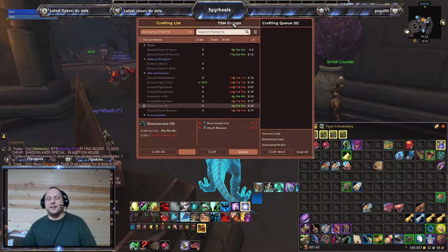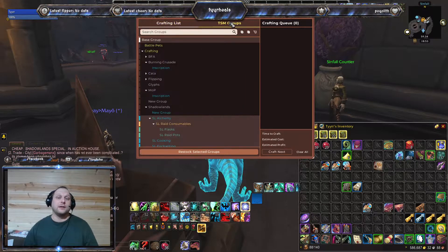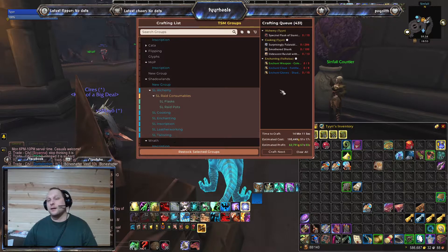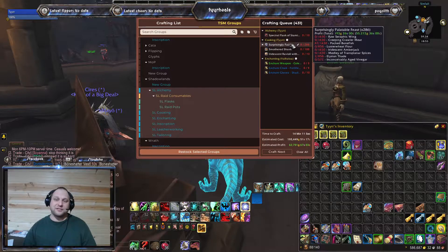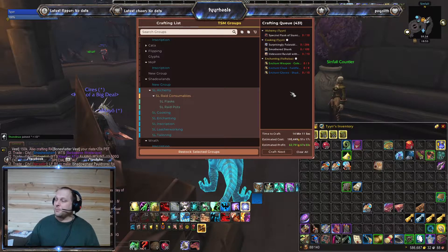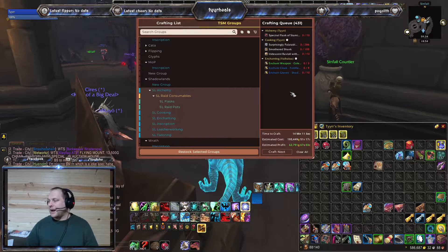TSM has a groups category that is a really good thing — it's what I use to restock everything. You click on all the groups of stuff you're wanting to sell and hit restock. In this case, it's telling me I need to restock my stamina flasks, feasts, some food, and some enchants. What makes this even better is I can predetermine how many I want to have on hand at any time, and when I hit restock it knows how much I have and automatically says to craft X number to bring me back to that spot.